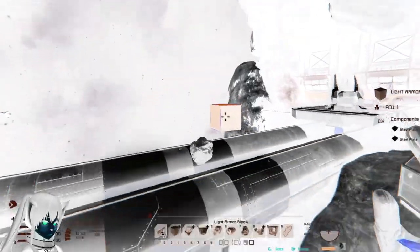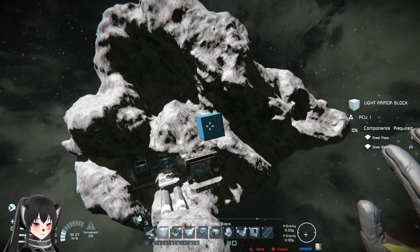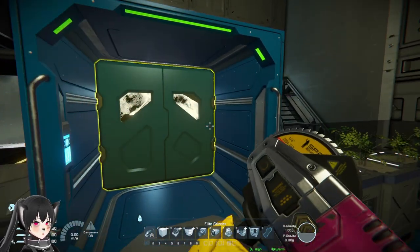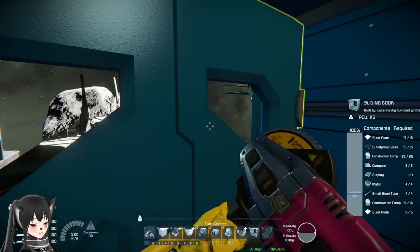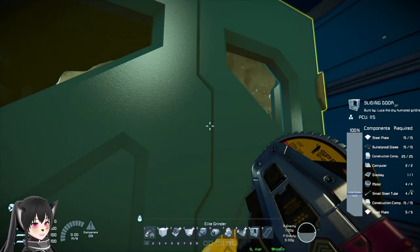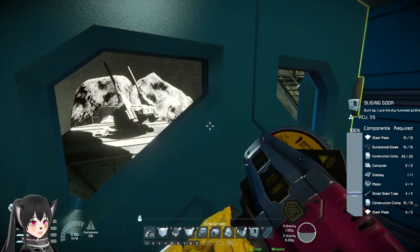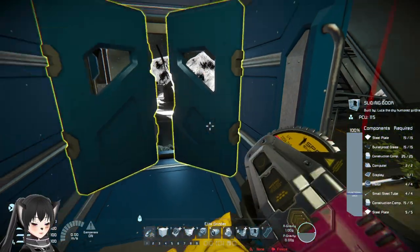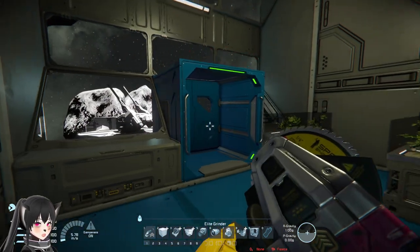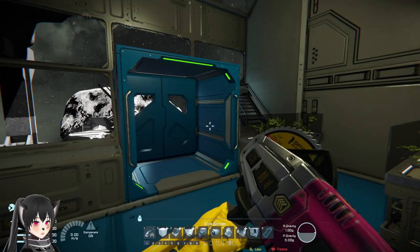I think that can be used as a strategy - like if you're on a strike ship and you want to attack your enemy, you just kind of stand near your door and then you open a door. Oh wait - so when it's like a door or a hangar door, the decompression won't be as dangerous.